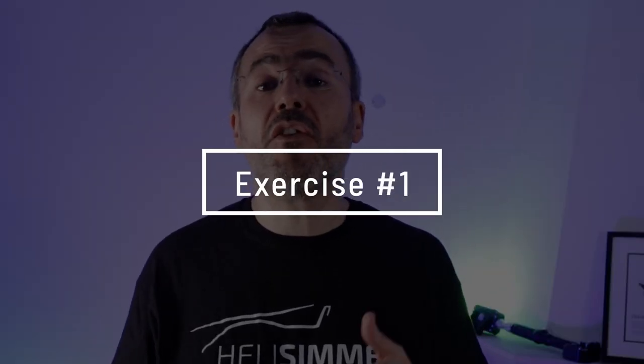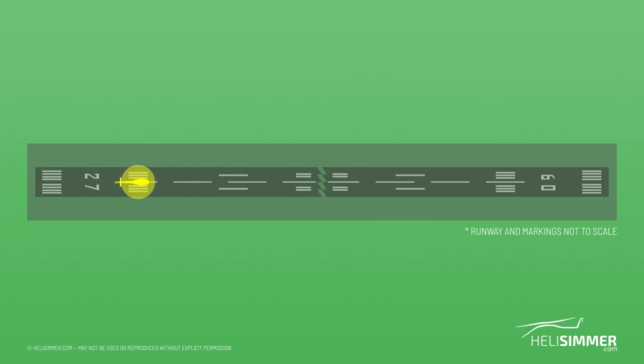Let me talk you through the four exercises I have been mentioning from the start, which I have done for many years. For exercise number one, take off from the threshold or the numbers, head out to the touchdown zone and land. Then take off again, fly to the distance markers and land again, and so on until you reach the end of the runway. There you can either turn 180 degrees and repeat everything, or fly a pattern and start all over again from the initial position.